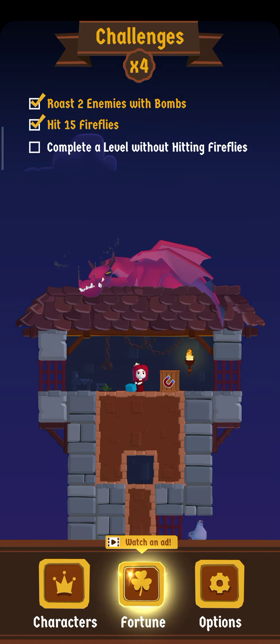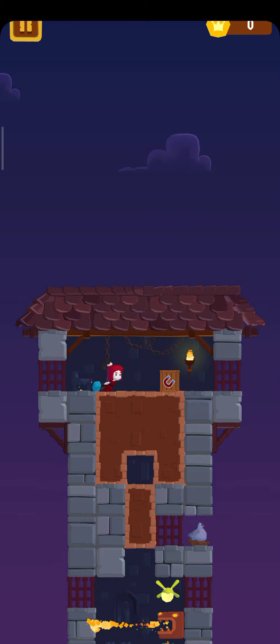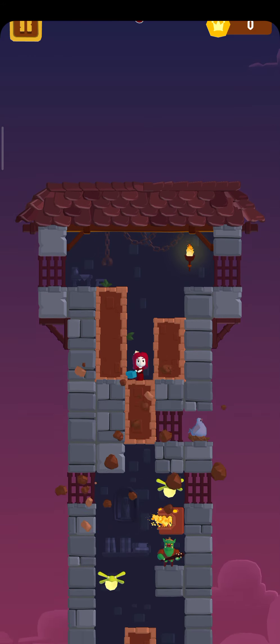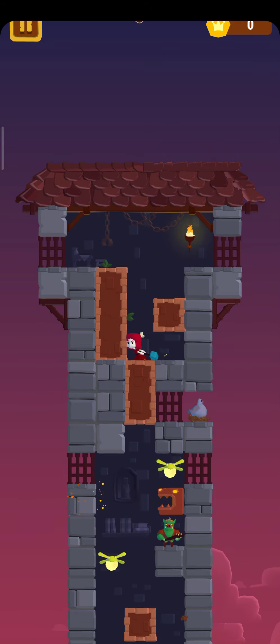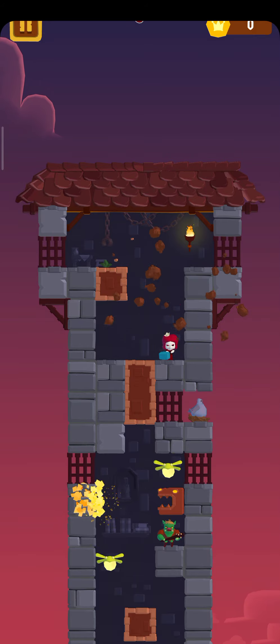First, there is a dragon up there — it's one of the enemies you must be very careful of. At first the dragon won't attack you, but as you go down, you are required to wreck blocks. Every time you wreck these blocks you are able to go further down.